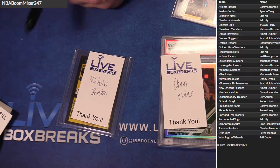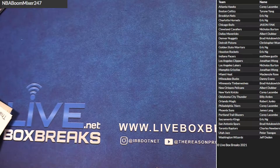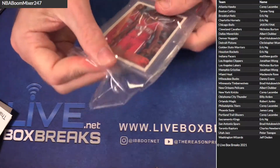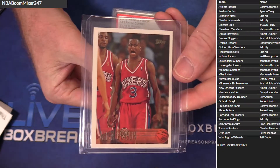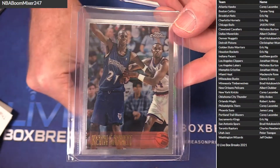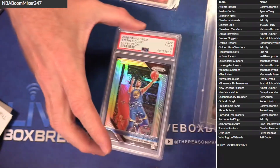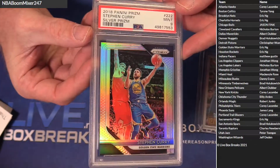Tons of Kobes, Jordans, LeBrons — those guys. There's a nice Iverson there — got the Topps rookie AI for Corey. Got an old school Topps Chrome KG, second year Chrome for Garnett — that's for Brad. And a Holo or silver Steph Curry PSA 9 for Eric.